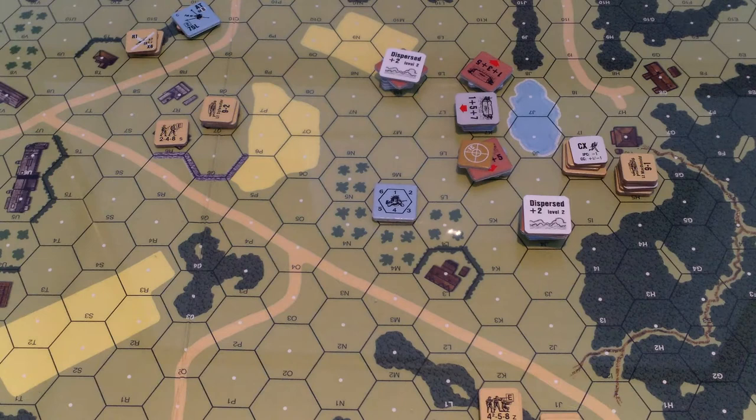Hello, welcome to the Counterattack playthrough series. We're continuing with Scenario U35 Semper Paratus from Advanced Squad Leader, specifically the Rivers to the Reich module. This is turn two - the Canadian assault is continuing on this German bunker complex, really pillboxes.